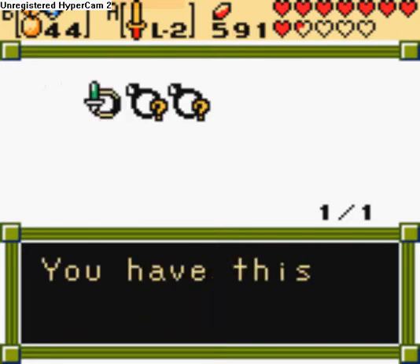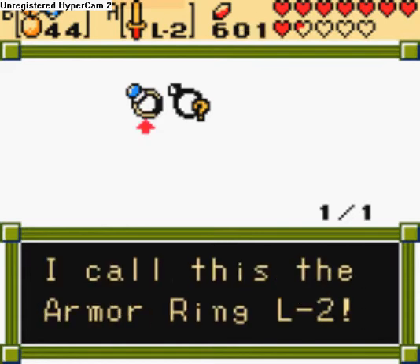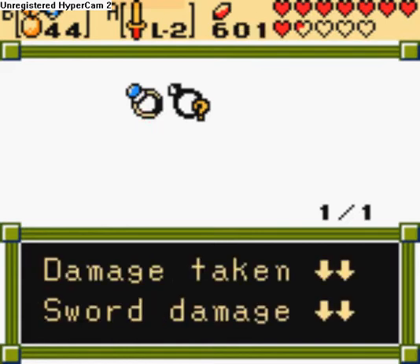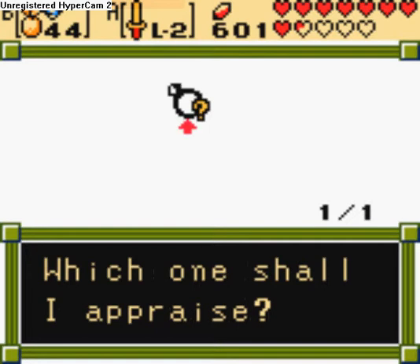Another whisp ring, so he'll buy that one. And the armor ring level 2 - damage taken goes down severely, but unfortunately so does your sword damage. If you like to play a more pacifistic style, that might actually be useful, and I might use it, maybe.